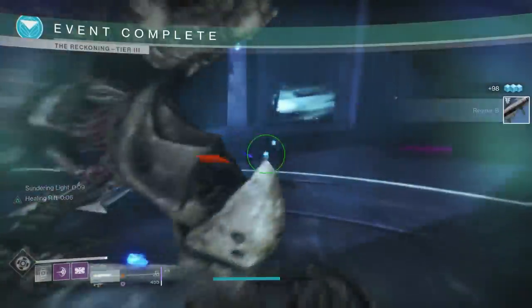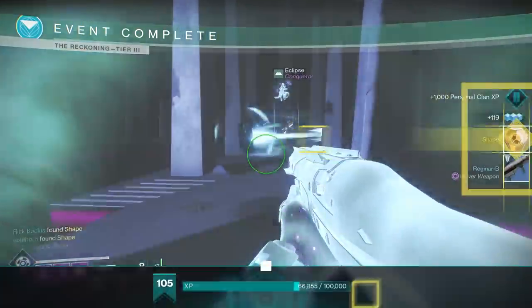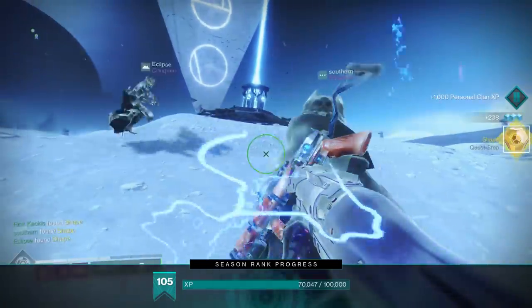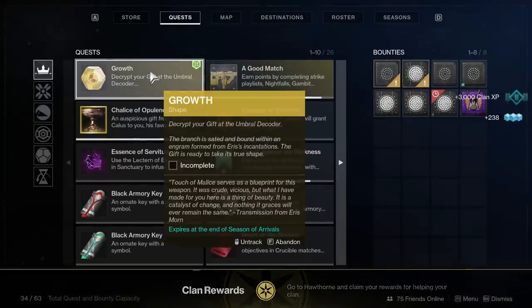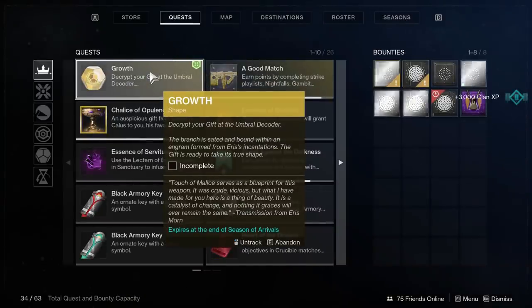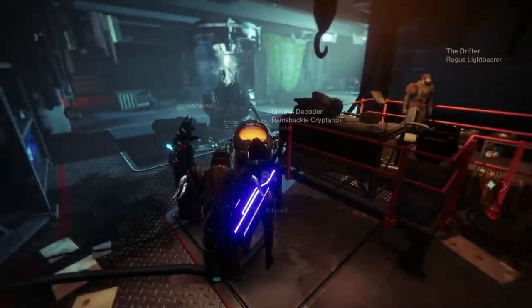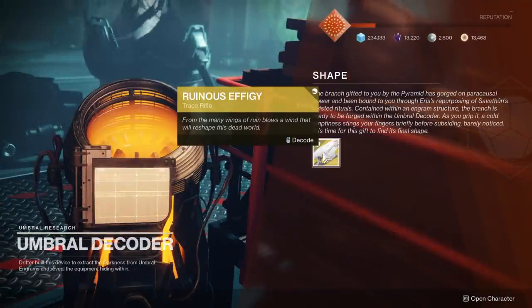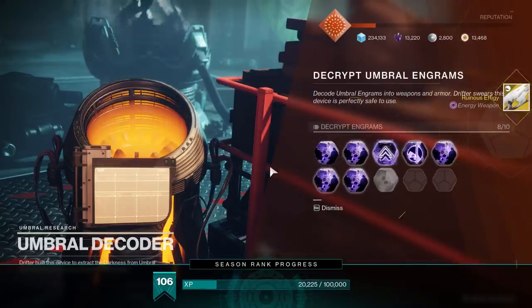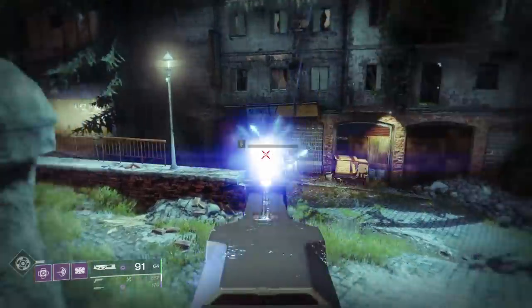Once you're 100% in all of these different things, your quest step is going to update and you're straight up going to get an exotic engram. Maybe make sure you have space in your inventory to receive an engram just in case. If you look at your quest step it's actually still ongoing — you're going to have to go to the Umbral Decoder right beside the Drifter to decrypt this exotic engram. Head down there, click on it, and you're going to be able to select the Ruinous Effigy and straight up get it. And that is it for how to get this weapon.